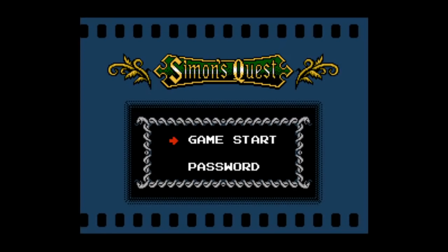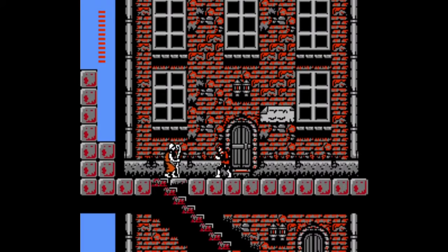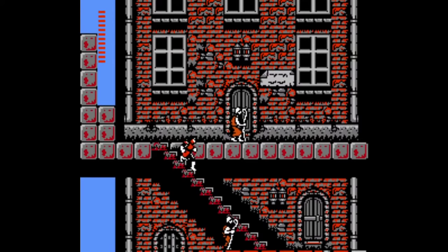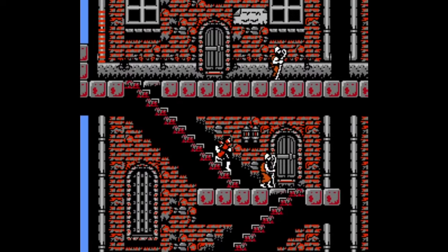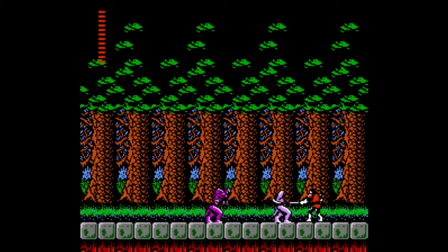We start Simon's Quest in the town of Jova, and our first mission is to gather up 100 hearts. Hearts are money in this game, and we need to use them to buy two key items here in Jova, each of which costs 50 hearts.